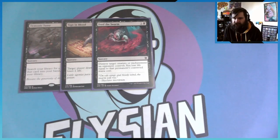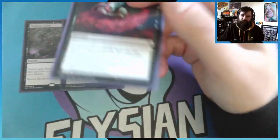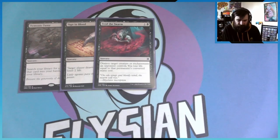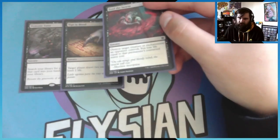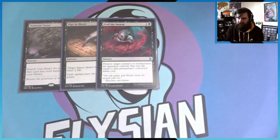Feed the Swarm: destroy target enchantment or creature, you lose life equal to its mana cost. To my knowledge, this is the only real black card that deals with an enchantment, since black doesn't really have enchantment removal. Having a two-mana card that can destroy an enchantment is pretty good, and although it's a sorcery so it's a little bit slow, I think it's fine.